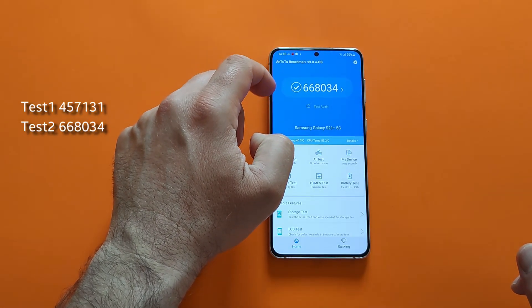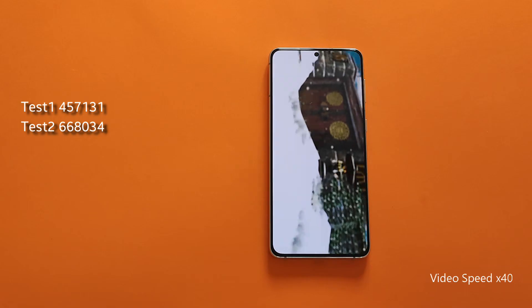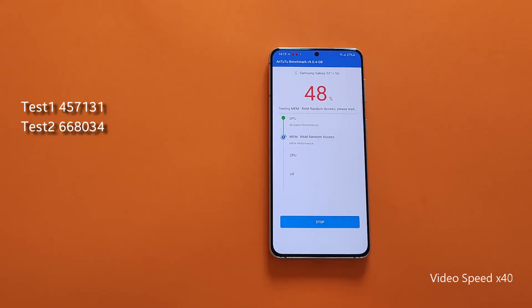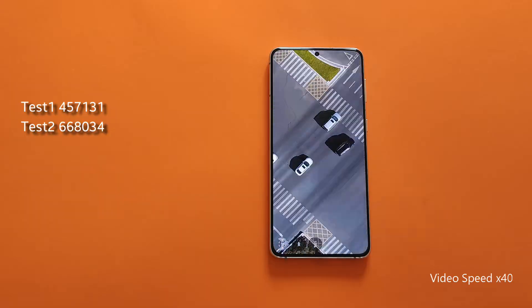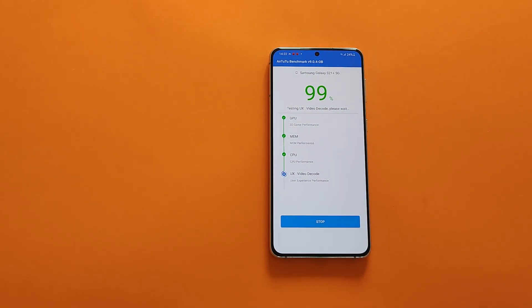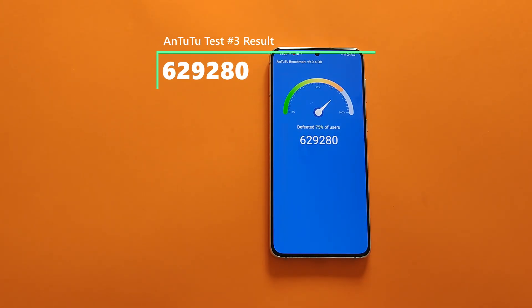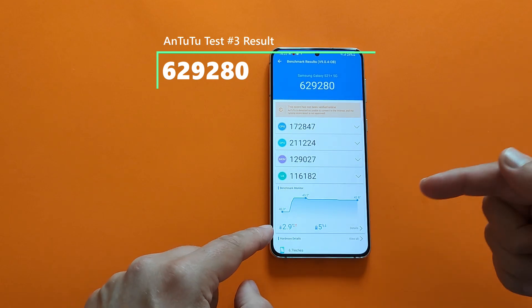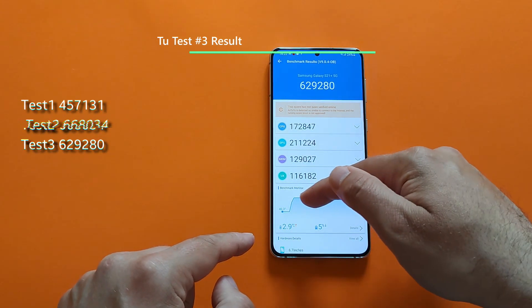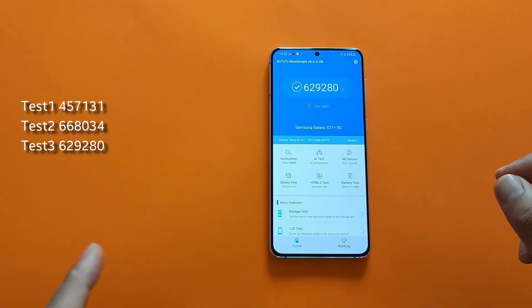What about round number three? Let's start. The third score is 629,280. Temps going a bit higher — 40 now, peak at 43 — and a bit more stable performance. 629,280 is the third score. All the scores are here — let's do the fourth test.